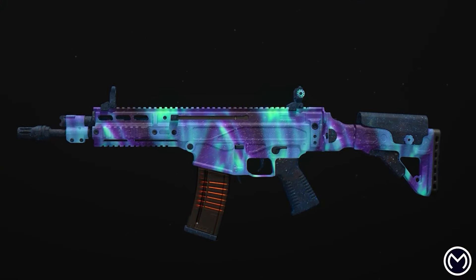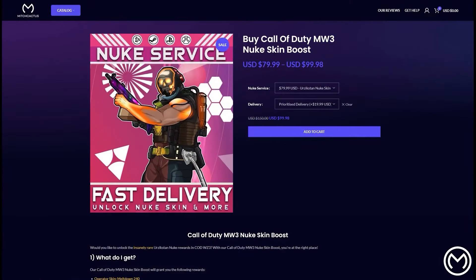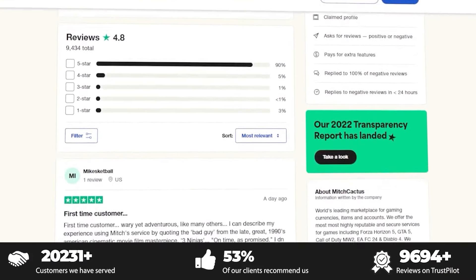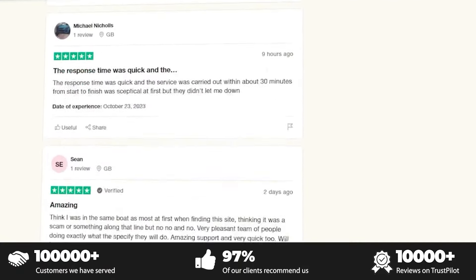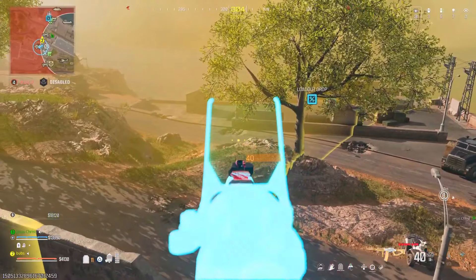Looking to unlock camos like Interstellar and Borealis all legit, or Warzone rewards including the Royal Helix or Decipher camos, the nuke skin, or all schematics cheap — even bot lobbies with instant delivery? Check out MitchCactus, the most reliable for all platforms with over 10,000 reviews on Trustpilot. Use code BUBS for a discount.